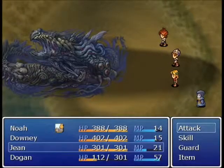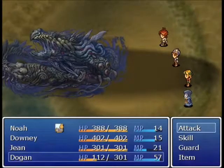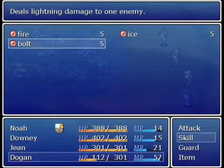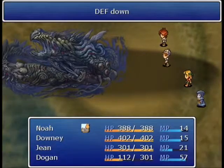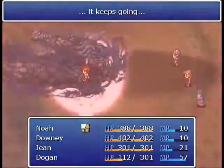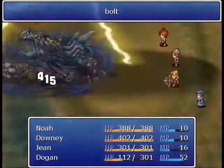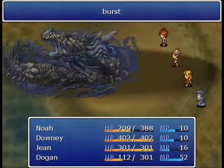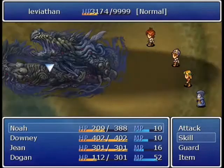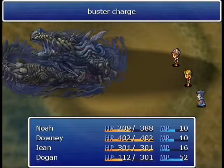So I used Buster Charge once, which was technically three physical attacks. What I want you to notice is that after the first physical attack of Noah's next Buster Charge in this upcoming turn, the attack up buff is going to go away and wear off. You see how the game paused there a little bit longer after that first strike? And now the icon for his buff went away. So I can't actually tell if that's four physical attacks it wears off, or if it's just two turns.